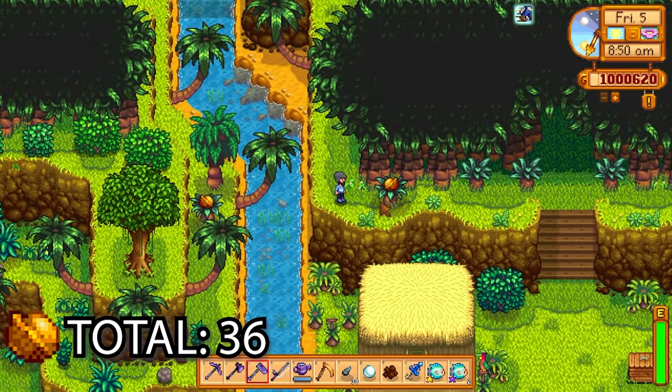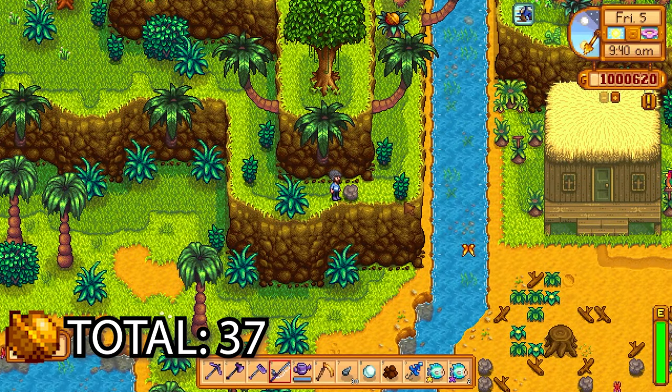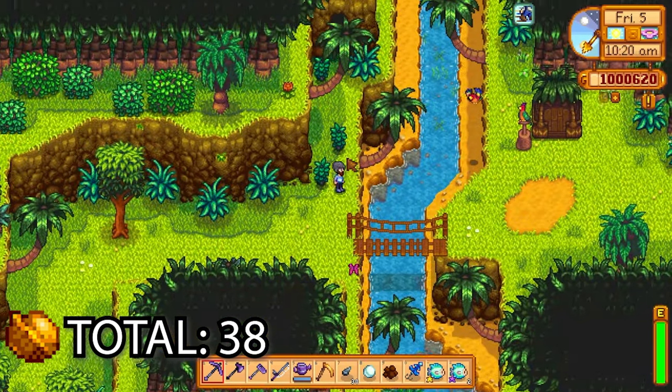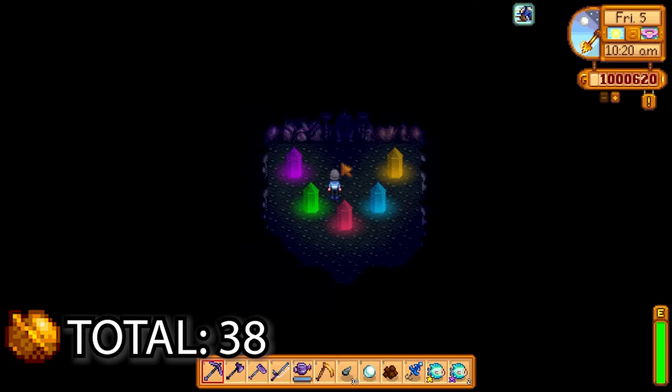After that, just go back and swing around down here to the left — there's a golden walnut on the bush here. After you've gotten that one, you can clear away all the debris here and get this one too — that one is well hidden as well.